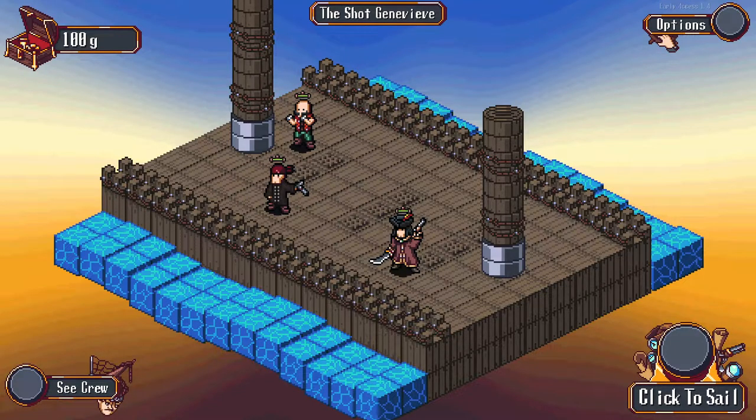Greetings and salutations, my name is Unigard and today we're going to be taking a look at Click to Sail. It is a roguelike, auto-battler, pirate management sim.